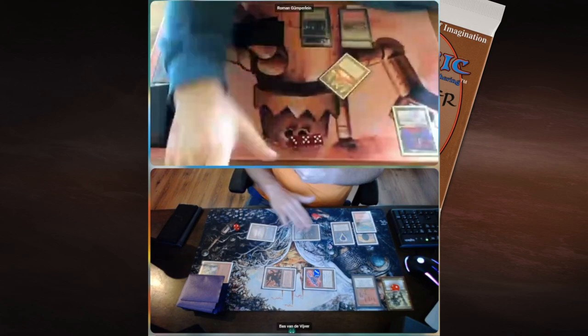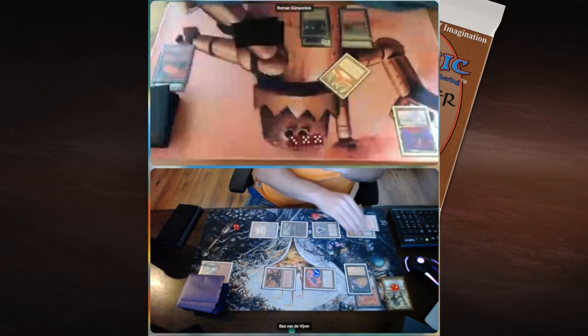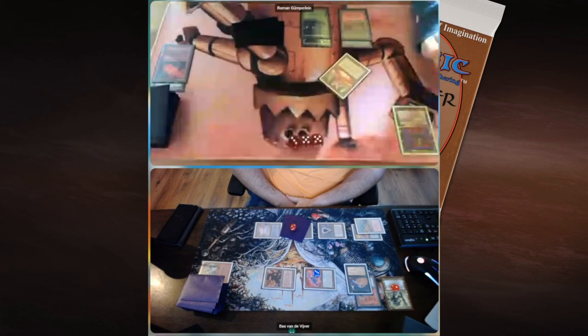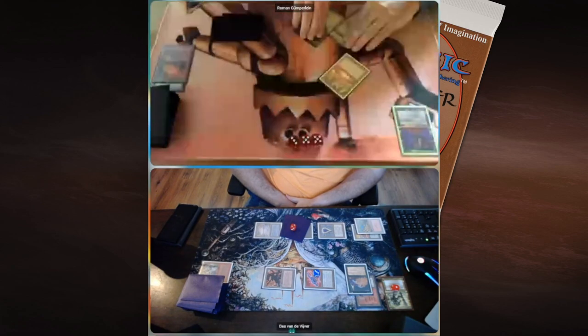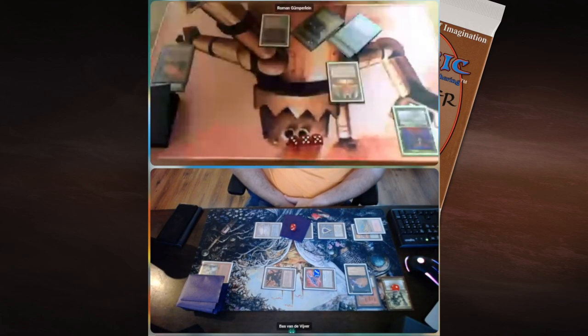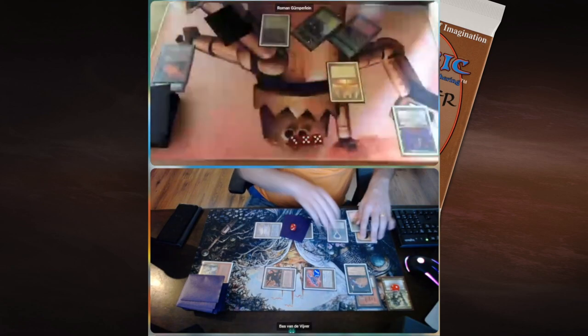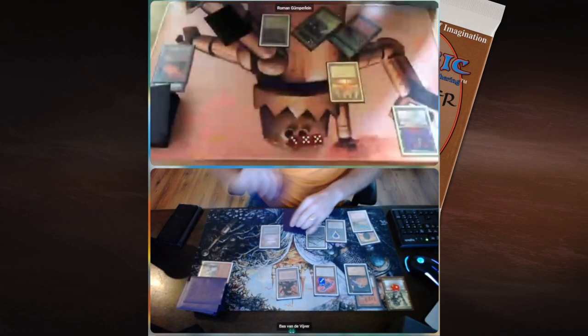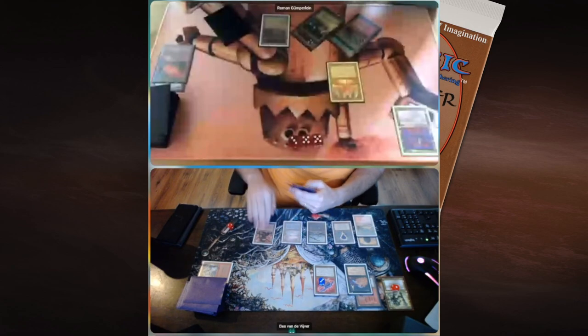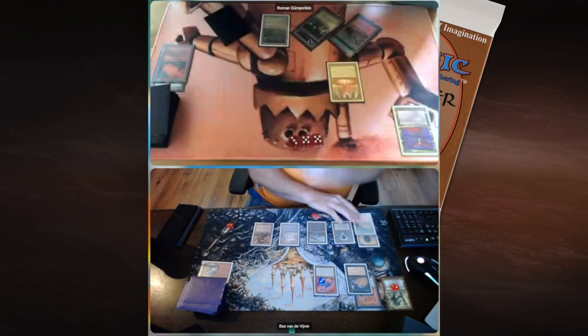There we see a Greed — and it's perfect for Boss here. It's an enchantment: pay one black and two life to draw a card. His hand is almost empty but he's got enough mana. Roman untaps the Mana Vault, plays a Bayou, and passes turn — but that's really bad news; he's on thirteen. Boss is going to animate and attack for six again, dropping Roman to seven. I think Boss is going to have a walkover here.